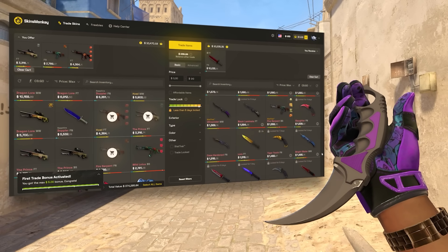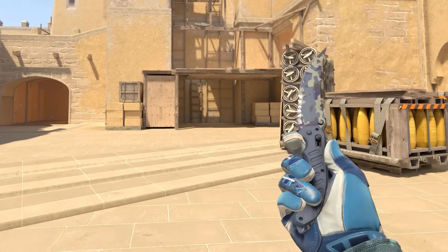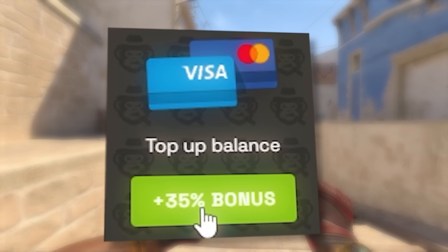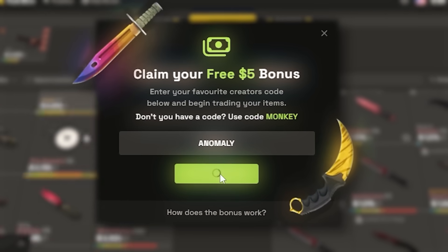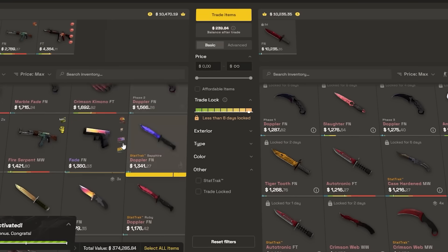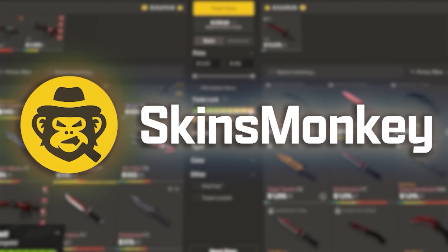But before we talk about that, I want to thank today's sponsor, which is Skinsmonkey. They're one of the best and easy to use trading sites for CSGO, and it's perfect for switching up your inventory to play with new skins, especially now for CS2. By clicking the link in the description or using code Anomaly, you get a deposit bonus of up to 35%, which is insane. And if you're making your first trade, you can also put code Anomaly and you get up to $5 for free. Plus, they've got many nice extras like freebies for free skins and free balance and 24/7 support. So if you want to try them out, then please do so from the link in the description. Thank you once again, Skinsmonkey, for sponsoring this video.